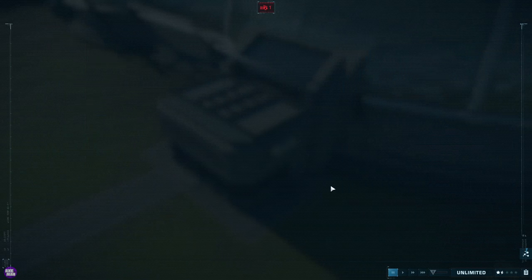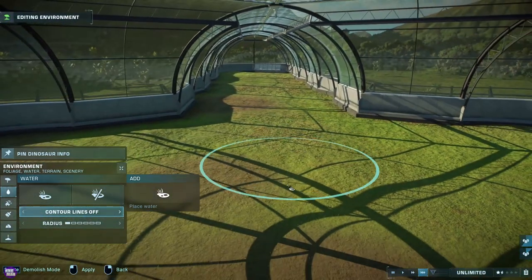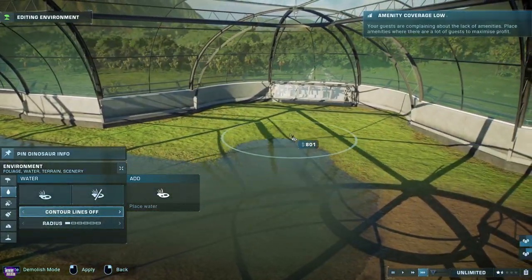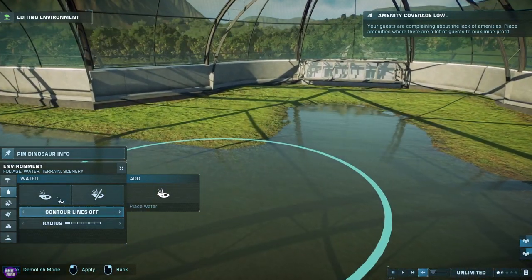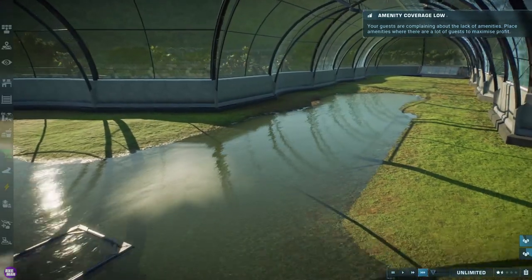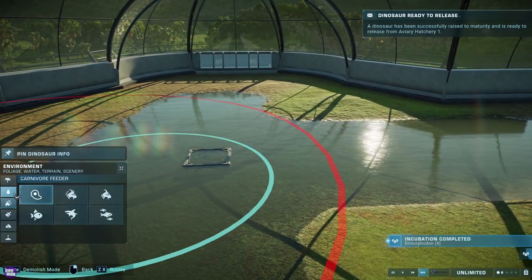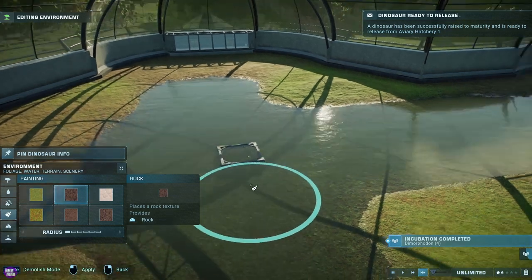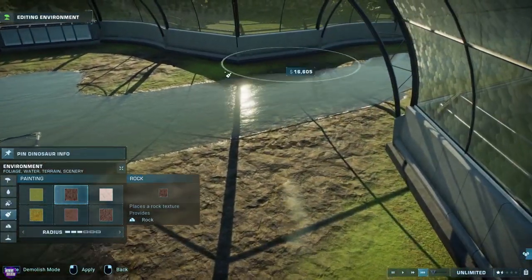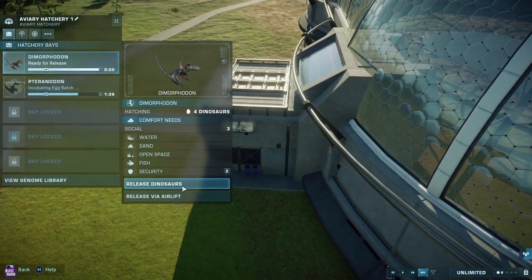Just before we release all the flyers, we need some water in here — they like to have a lot of water. Obviously they're flyers so they don't really knock about too much on the land. We're going to fill this in with water just here, and what they eat is fish — they're going to sit there and eat that. Depending on what flyer you have, some like a bit of forest, a lot of them like to have rock. Let's place a bit of rock in there, and we are ready for our Dimorphodons.